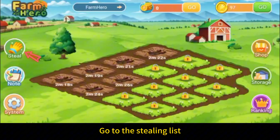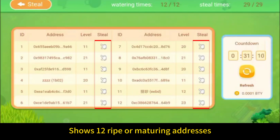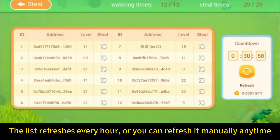Then you can head over to the sneaking list on the left side of the farm. It's got 12 addresses listed, and you can click through to find ripe crops to steal. This list refreshes every hour automatically, or you can pay some BTY to refresh it right away and find some ripe land to sneak on.